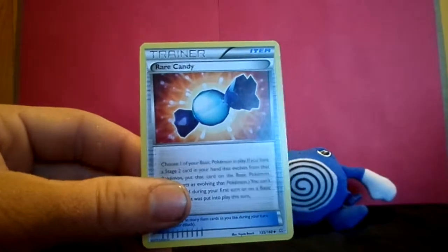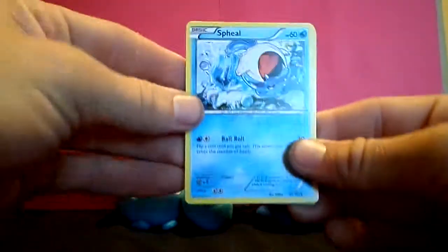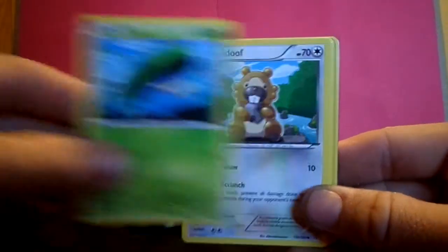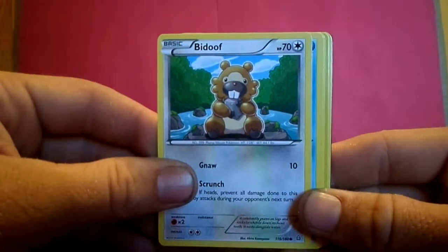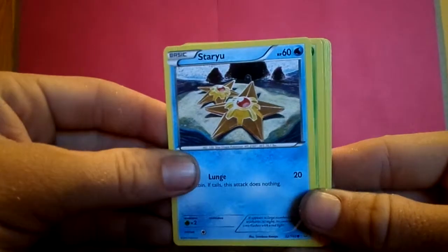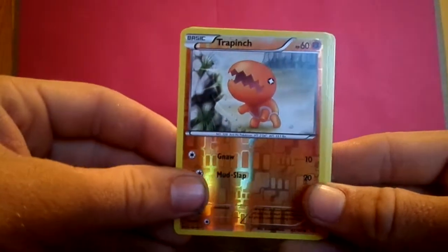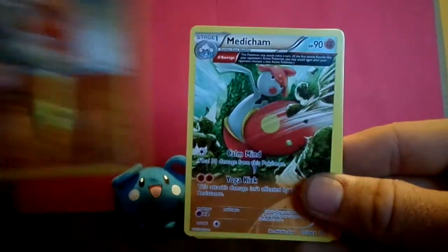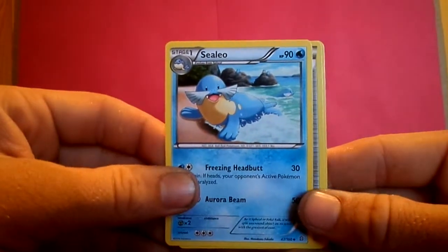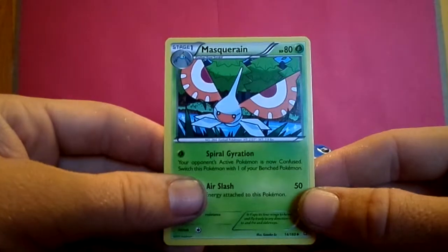Rare Candy — yummy. Lotad — free, crawled out of the water. Bidoof — and I shall call it special. Staryu just chilling at the bottom of the ocean. Volbeat. Trapinch — very dangerous Pokemon actually, this thing could kill you. Medicham. Sealeo. Escape Rope. Masquerain.